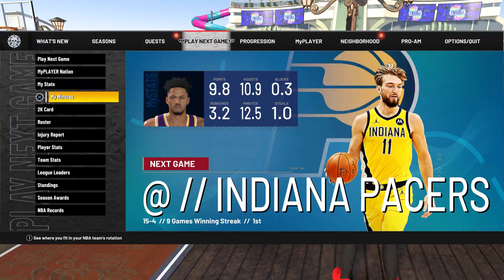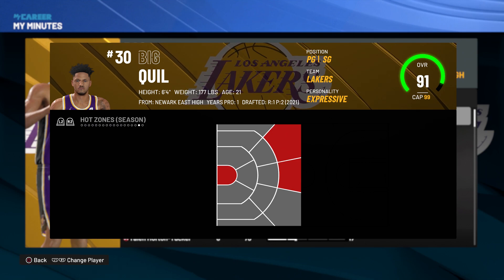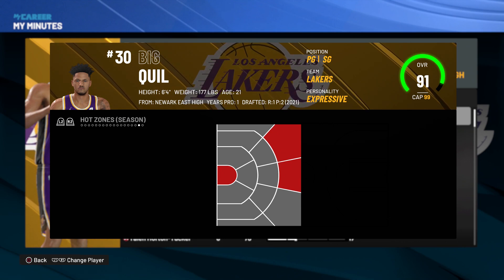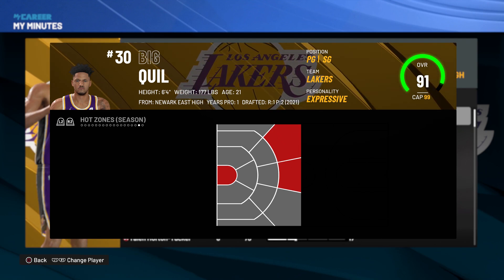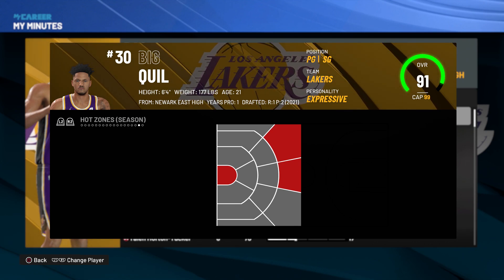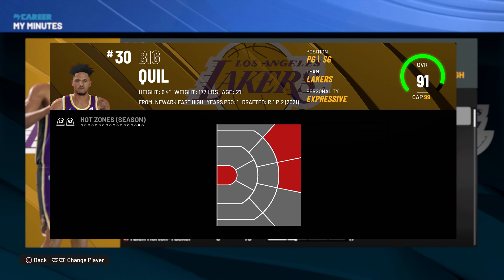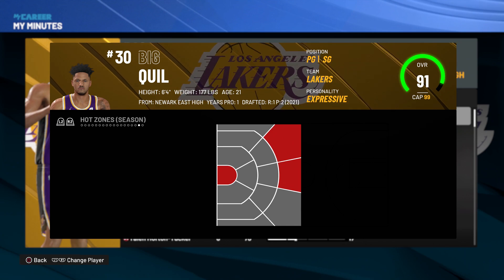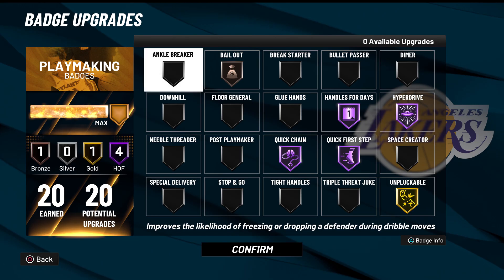You can see my hot zones — I'm a lefty and I like to iso on the right wing. I like my spot-up to be in the left corner, so the two places I shoot from the most are the right wing and the top of the key. I'm going to need more hot spots — probably the right corner, the left hash, and all three mid-range spots. That's why I have gold hot zone hunter, because with a 60s three-pointer, shooting in your hot spots makes a massive difference.